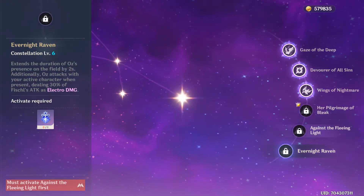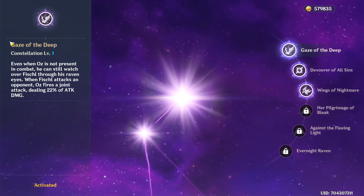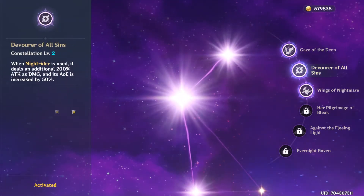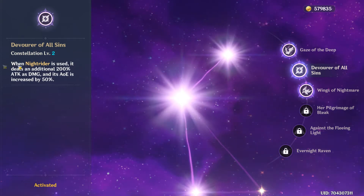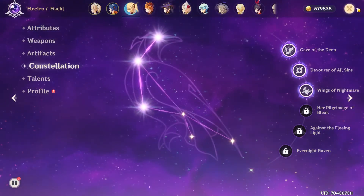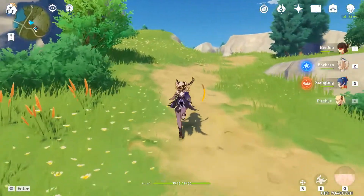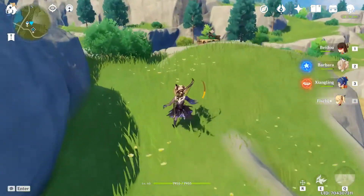If you have constellation 4, you can heal — that's all good. I'd recommend getting her constellation 1, which is very good. Constellation 2 is also really good, and constellation 3 is also amazing. Her first three constellations are really great, but she's also amazing at C0 anyway.